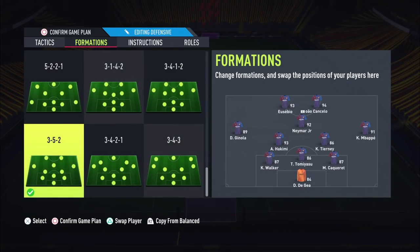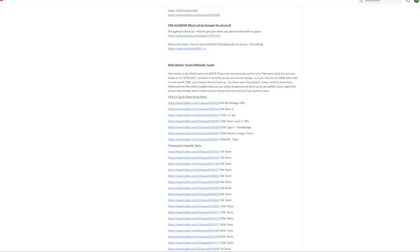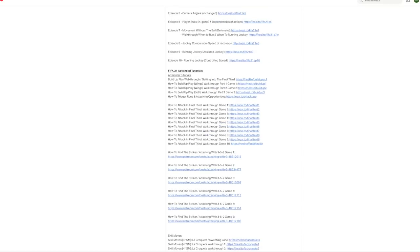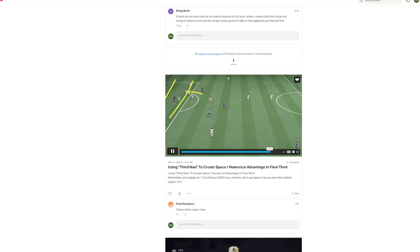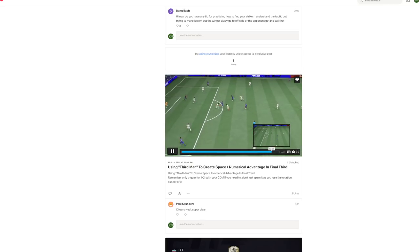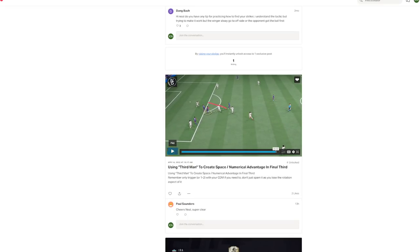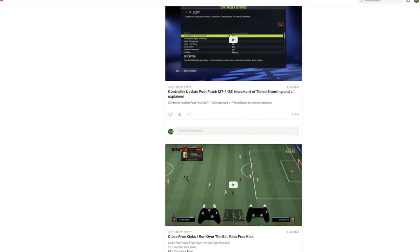This video is sponsored by the FIFA sports series at patreon.com/nilguides. We've got hundreds of videos for those who want to get better at FIFA, including the division 10 to league division series, and videos explaining how to use the third man inside the box to create a numerical advantage and move the defensive line to create space. These are the most in-depth videos you'll find — link is in the description below.